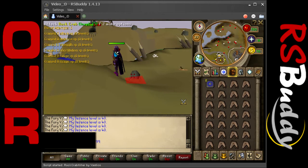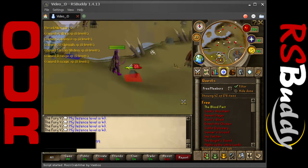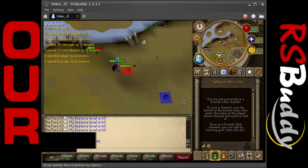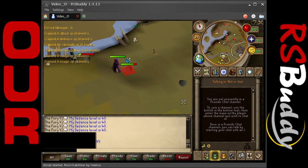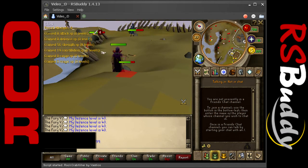It highlights the current rock crab with a red bubble, and the next rock crab it will path to is shown in blue. It's a nice user interface — it keeps track of all your XP gained and all your levels. It will reset if the crabs won't pop up. Overall it's a nice sleek script, works overnight with no problems at all.